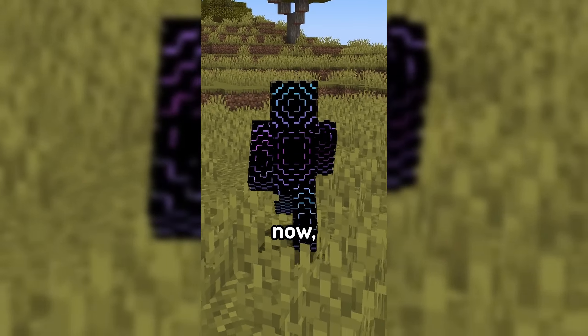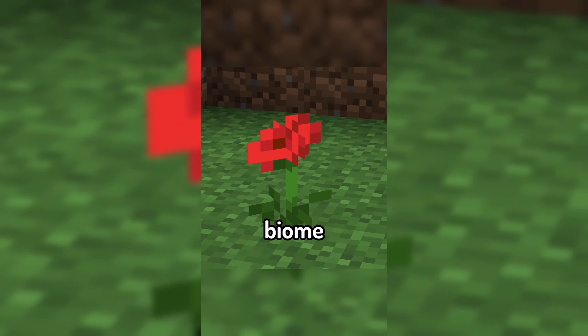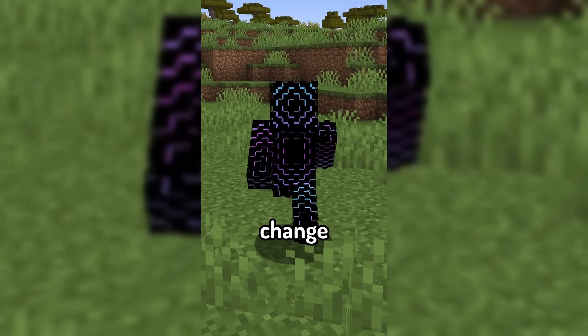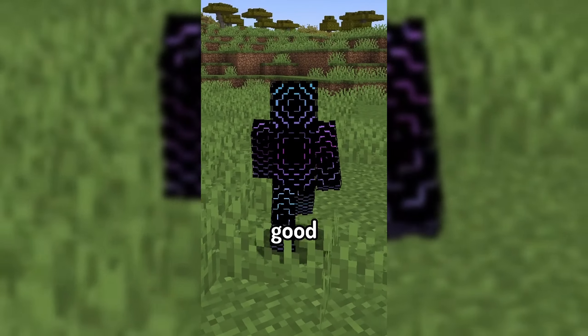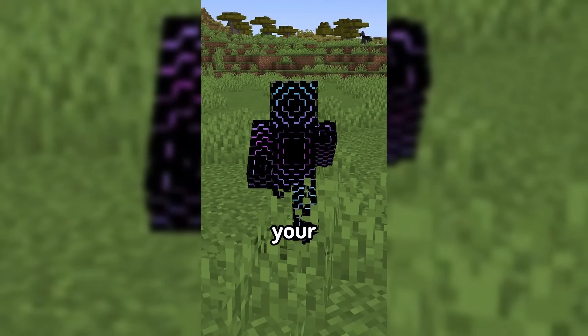The mod makes it so that now, the green leafy parts of flowers will also be affected by the biome you're in, matching the color of the grass depending on where you are. While this change is small, it does a really good job at helping to unify all of the plant life that can be found around your Minecraft world.